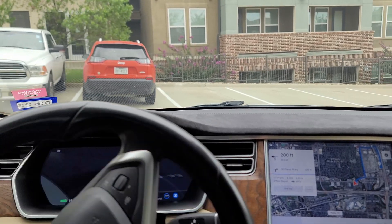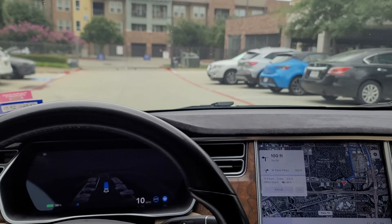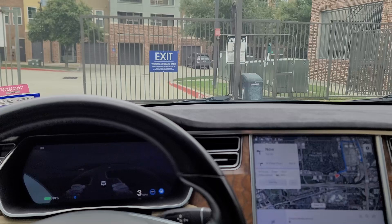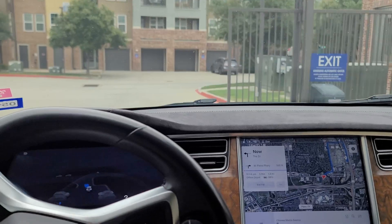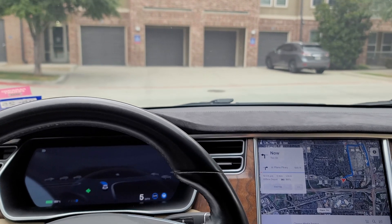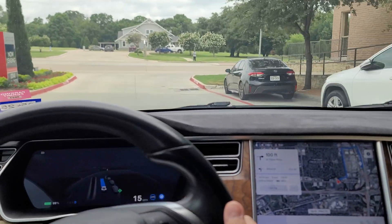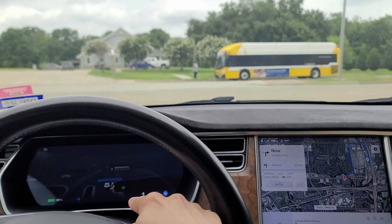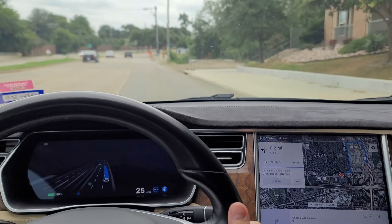Here we are pulling out, making sure we don't hit that car as we pull out — it did a good job. Now we're going to open up this gate. My key fob button isn't very responsive. The car went around the gate a little — got a little impatient there, but that's fine. I do have my hands near the wheel and my feet near the brake and accelerator in case I need to intervene. One thing to point out: the turn signal indicators look a little different — a bit bigger and easier to see than they used to be.